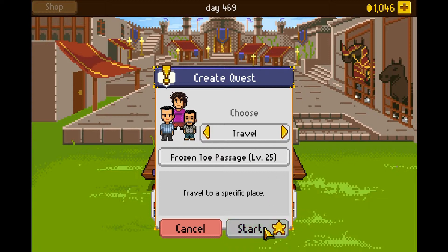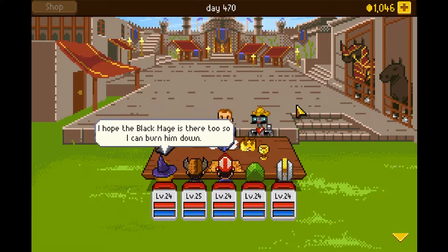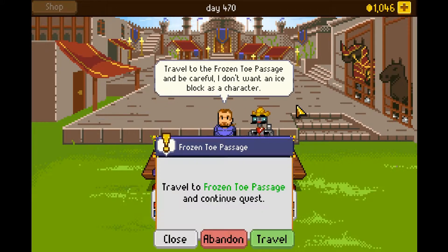Anyway, off to Frozen Toe Passage. The only way to the All-Seeing-Eye castle is through this ice passage. I hope the Black Mage is there too so I can burn him down. Travel to the Frozen Toe Passage and be careful — I don't want an ice blocker.